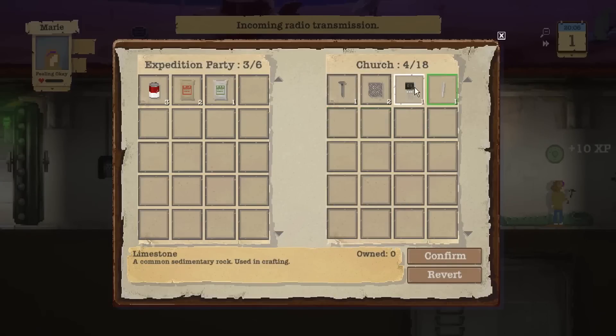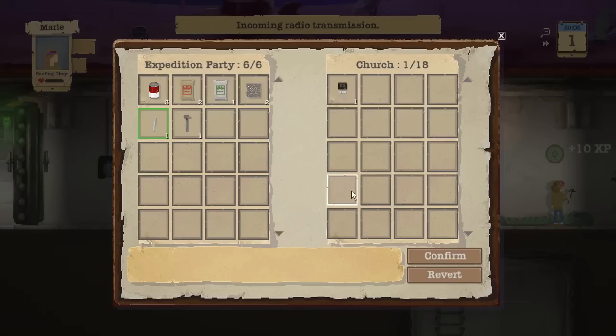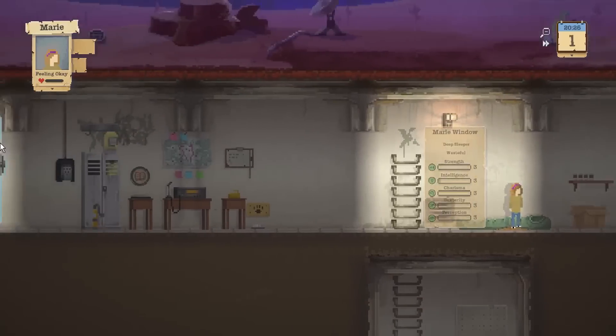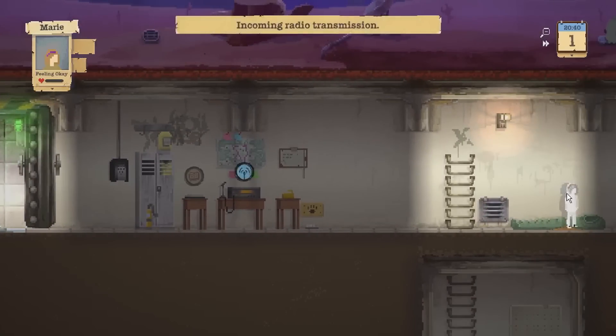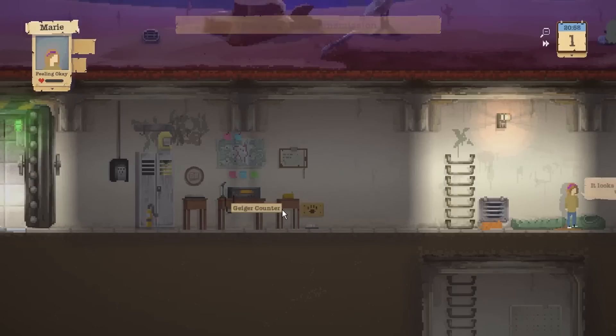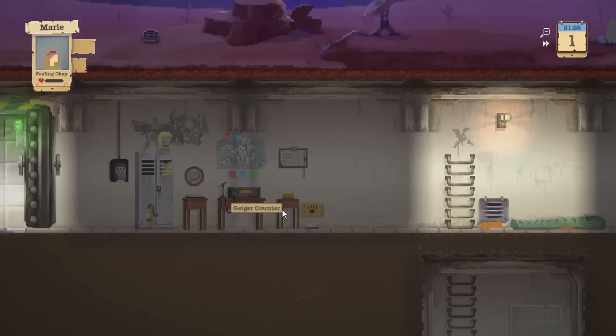We've got some sand and limestone — I think when they get back we might actually be able to expand the shelter already, which is good. Also going to take the nail and pipe because that can be used as a weapon. Betty: 'This is Jeff — I can see what looks like a large reservoir in the distance, should I check it out?' Yeah, we'll get him to investigate it just so we know it on our map.